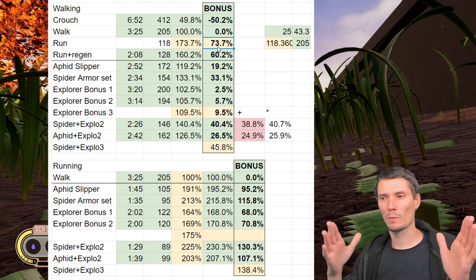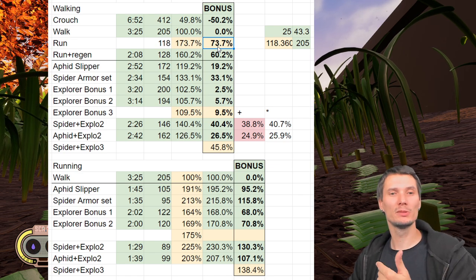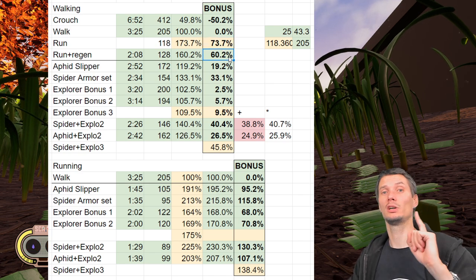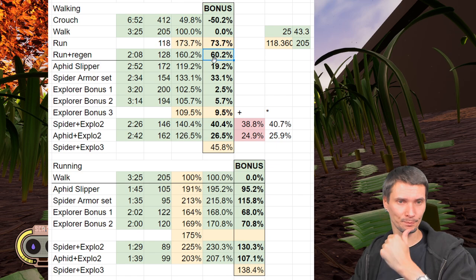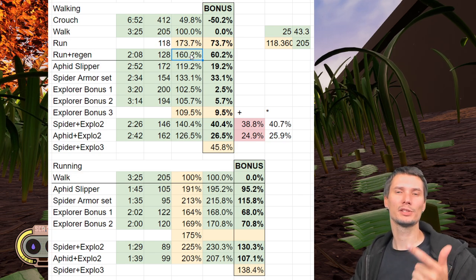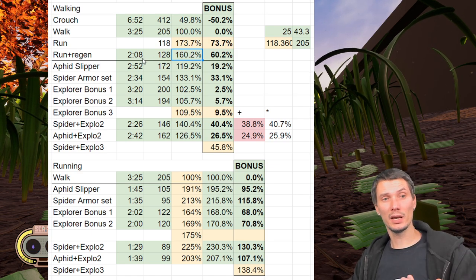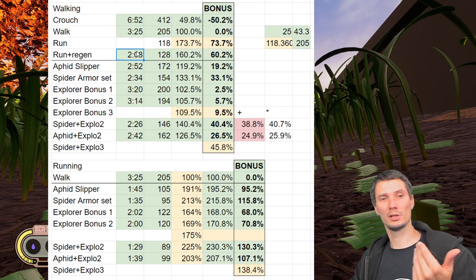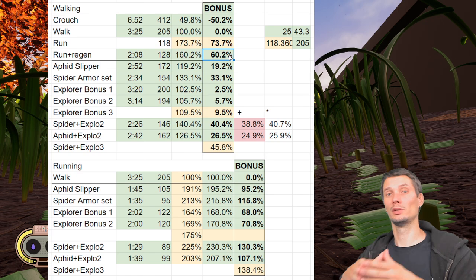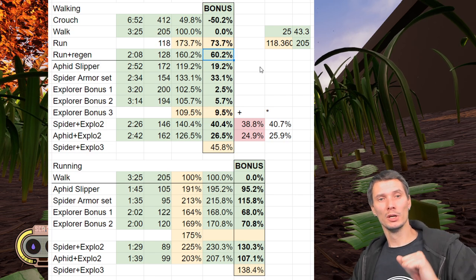In short-distance 25-second run bursts, you have a speed increase of 73%. But for longer distances measured in 25-second run / 3-second stamina-recover cycles, the overall speed increase is 60%. We will work with the 60% number, not the short-distance burst figure.